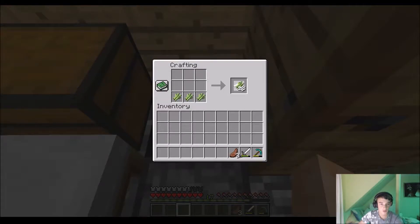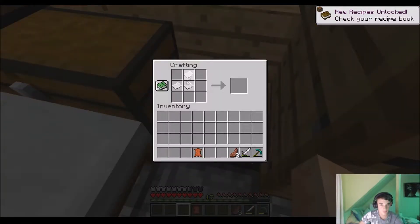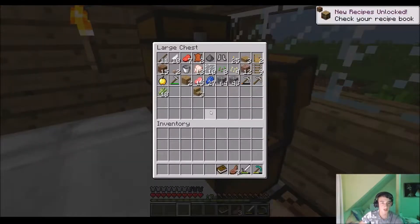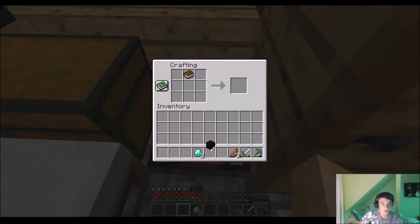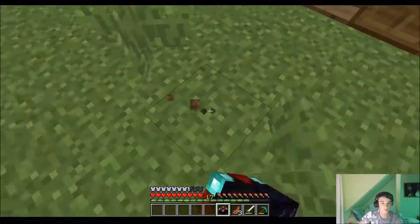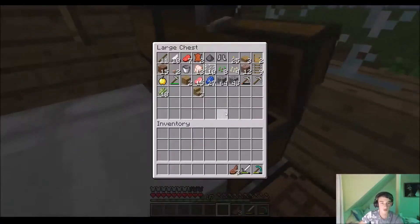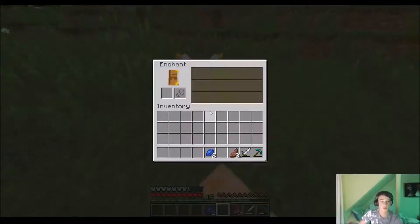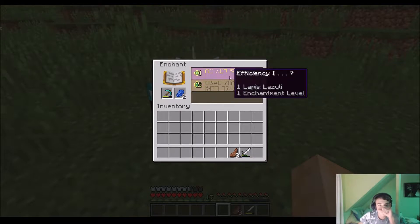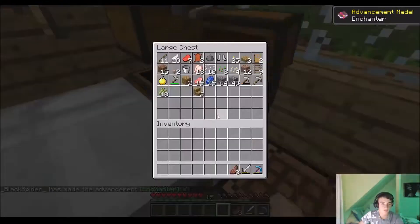Now I need to make a book, so that's using leather. Now let's grab this and two diamonds and I can create an enchanting table — yes, nice! Efficiency 1 — only Efficiency 1, doesn't matter.